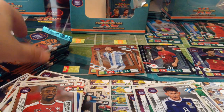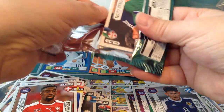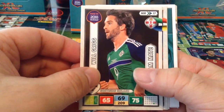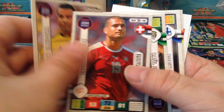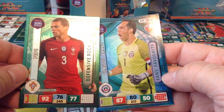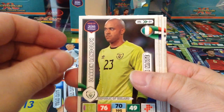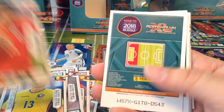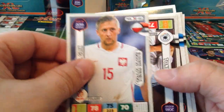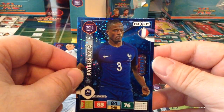Let's sort these out — put the Expert here. Will Grigg, Thiago. Rui Patrício and Bravo. Randolph. Gold Machine, Paolino for Finland. And an Expert Patrice Evra. Nice one.